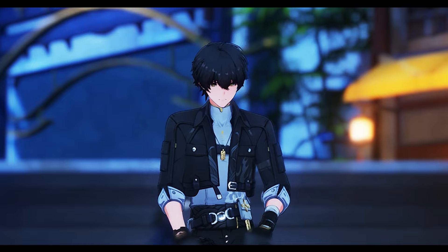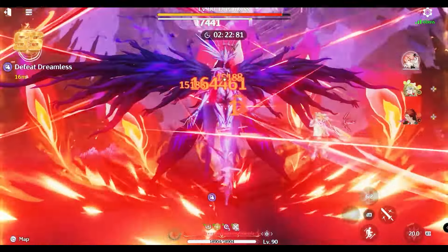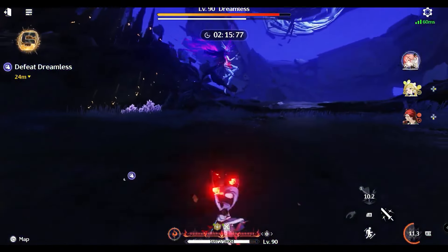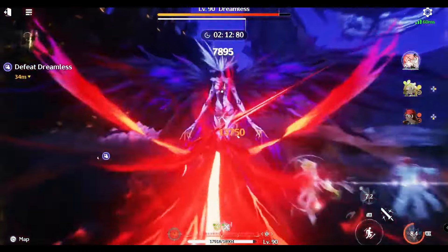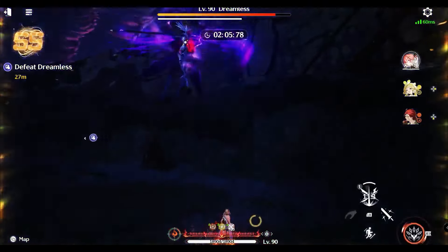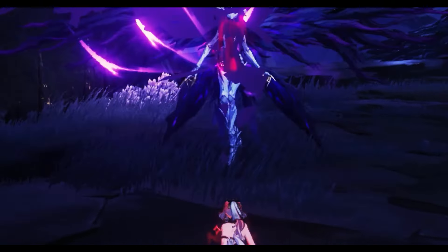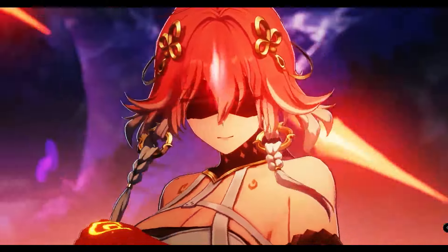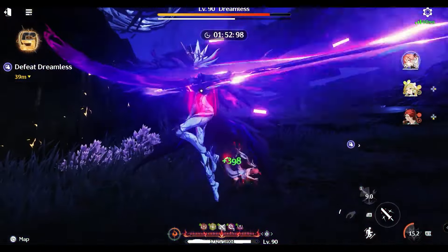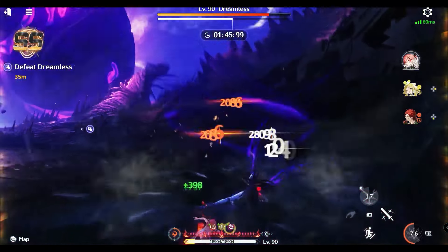One of the most exciting aspects of Dream Link is the potential it holds for deepening team strategy. Each Resonator might eventually gain unique animations and effects within Dream Link, meaning that your team composition would influence the type of attack your Dream Link performs. You might have certain Resonators that add area-of-effect damage while others enhance single-target focus or even add elemental effects to your Dream Link combos. This would completely transform how we approach team building.